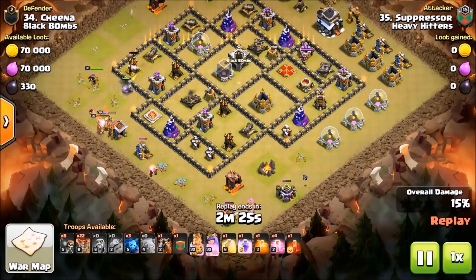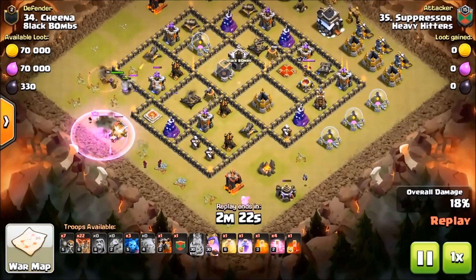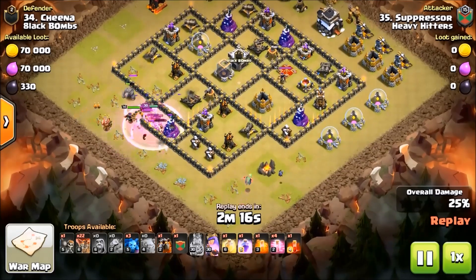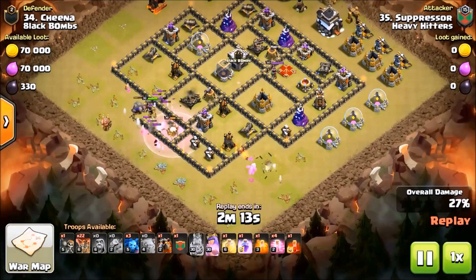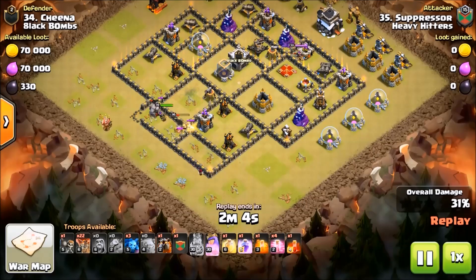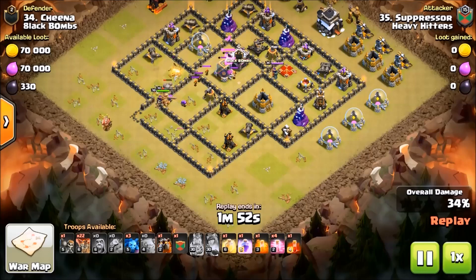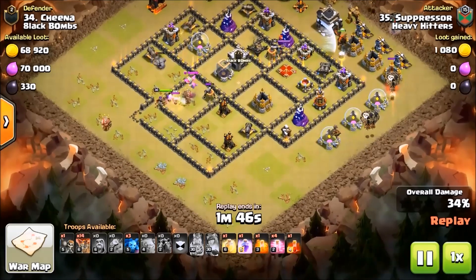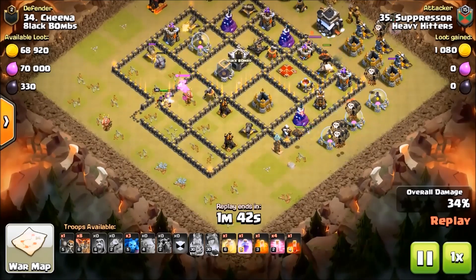He's got some wall breakers here, probably going to try to go into that first compartment to give him access to another AD or two. Those wall breakers didn't make it — that's unfortunate. But look at how much he got from the skill squad. The King's going to die here; his Queen will plug on and she might get all these ADs. She is being tanked by the golem and here comes his LaLo — he's not going to wait for his Queen.